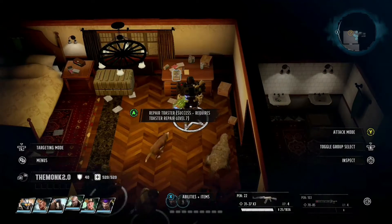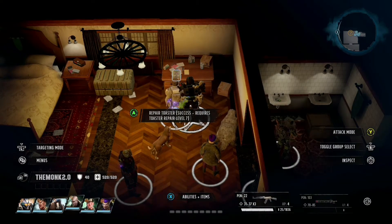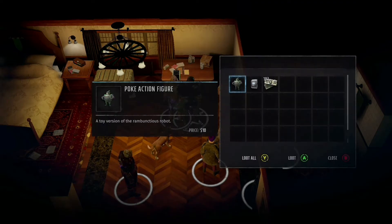For the chest piece, you first need to get two dolls. Both the first and second doll are found in toasters, so you have to repair these toasters in order to get them.